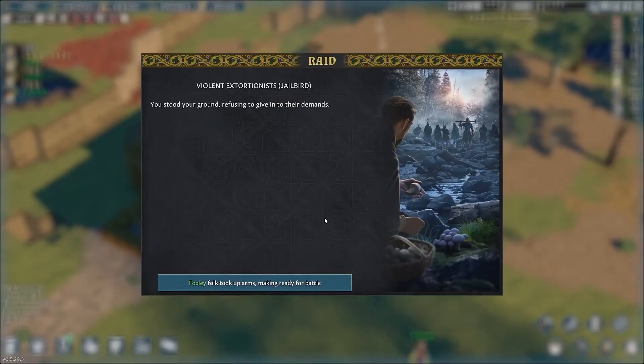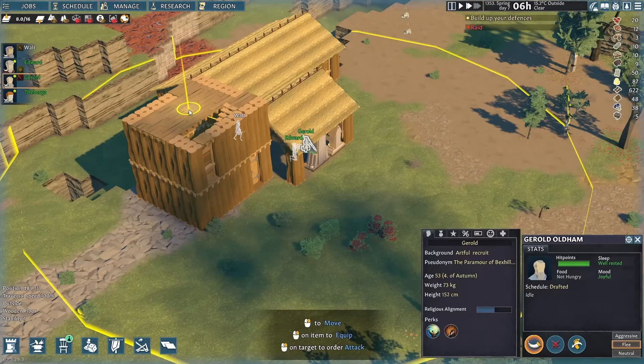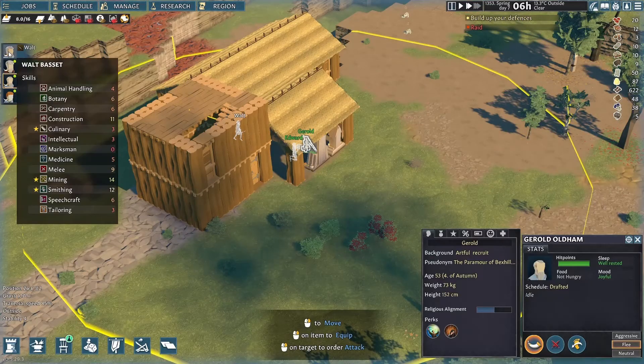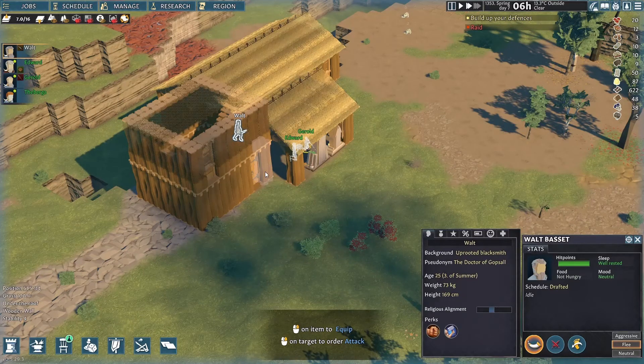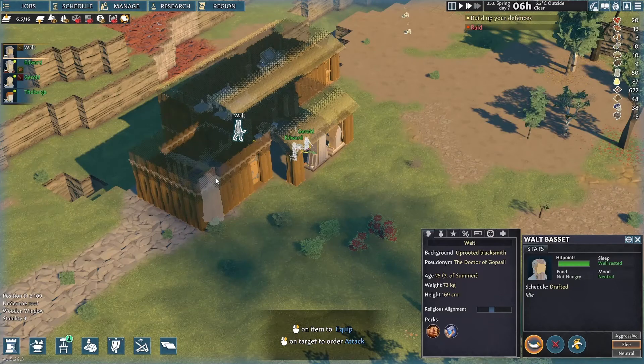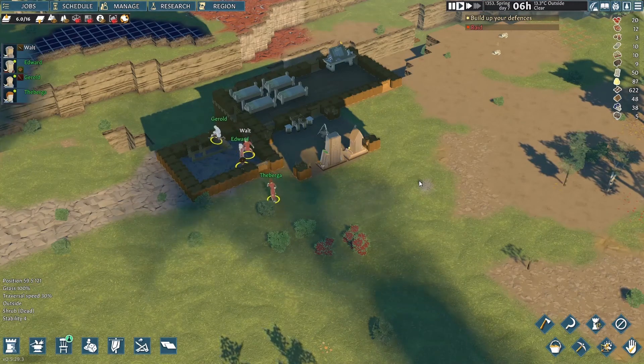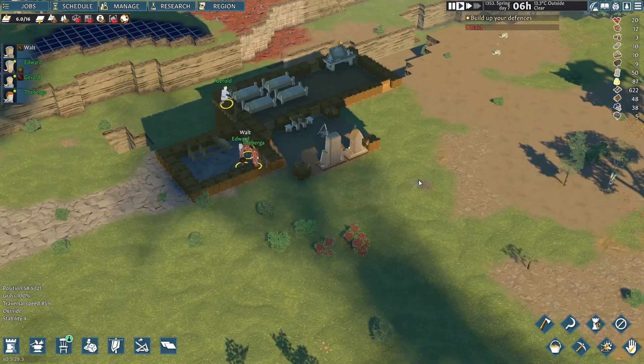Like in reality, you cannot always have everything go according to plan. I intended to build a 3-story high defense tower, but when the raid starts, the walls of the top floor are yet to be put up. Nevertheless, we have to make do with what we have. Marksman Gerald, please go to the rooftop. The other three, please stand by at the tower's entrance.